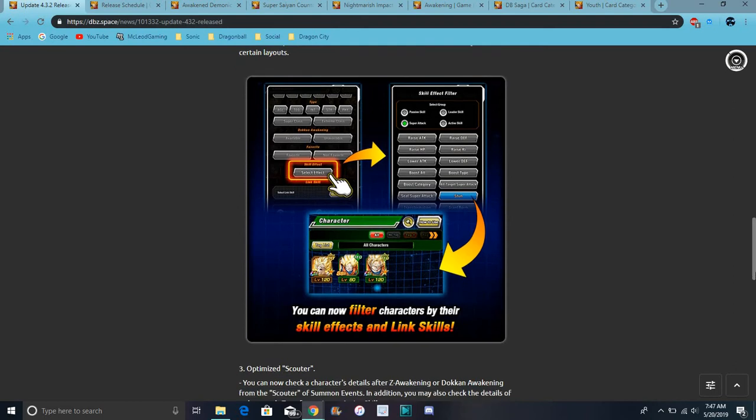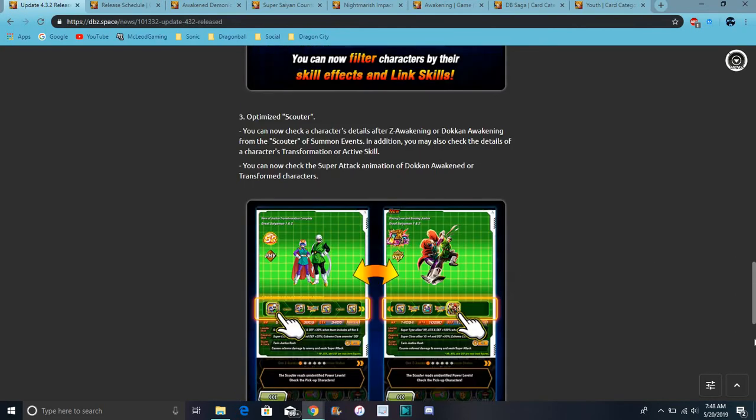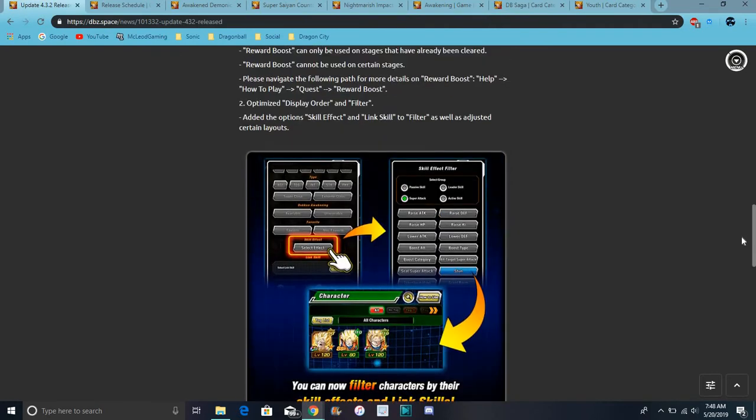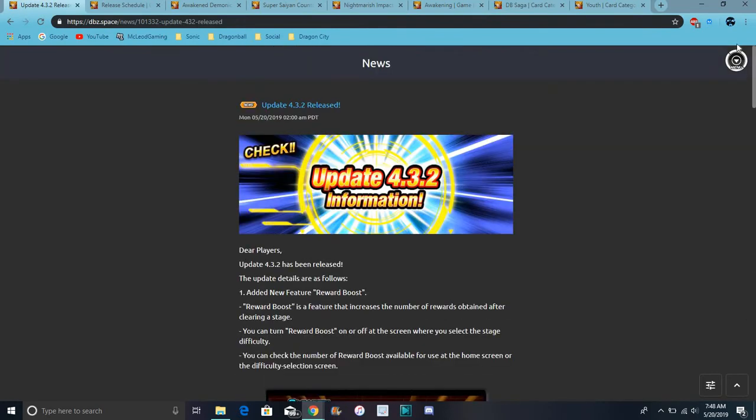That's really good details and quality. Right here on the scouter, we can fully see everything now — we can see every card art, basically. So we can go through every form of every character, like for LRs for example. But some LRs, you can't play their animations. I really like this update though, because it really does bring more stuff to Global — Global's really stepping up.